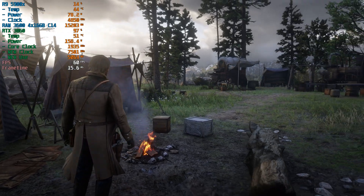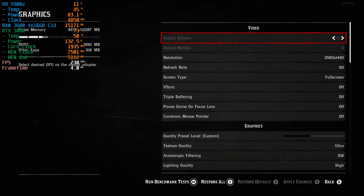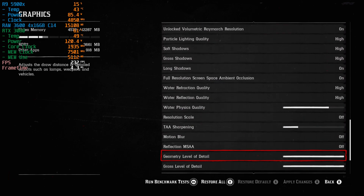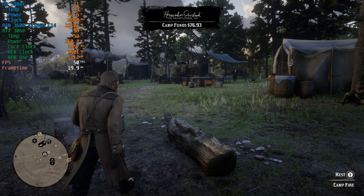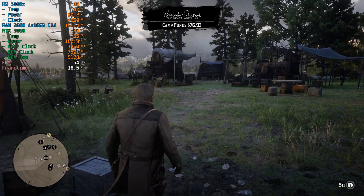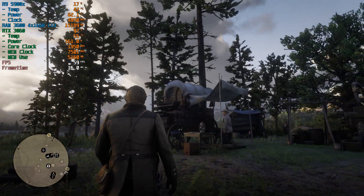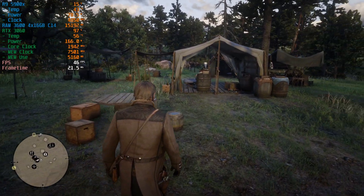Here we are at 1440p with the same settings we were using at 1080p — everything on high, except for texture quality and decal. Image looks more crisp, which I really appreciate. Keep TAA on for now, because it will still help clean up some of those shimmering jaggies. But as you can see, frame rates are dipping into the 40s in this hotspot in camp.